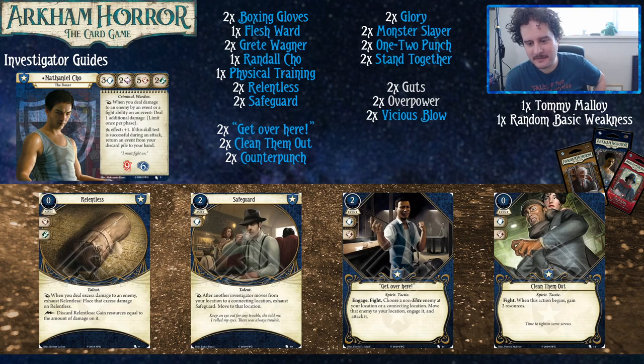Most of the deck is pretty straightforward — it revolves around putting boxing gloves on. Don't cut the boxing gloves! Looking at specific cards: Clean Them Out is one of the events that triggers your ability, so it deals two damage. You also gain two resources beforehand, which is pretty sweet for Nathaniel — it helps you play the rest of your hand. If you're new to the game, Safeguard probably looks a little bit innocuous, but trust us, that card is very, very good and you should keep it in your deck.